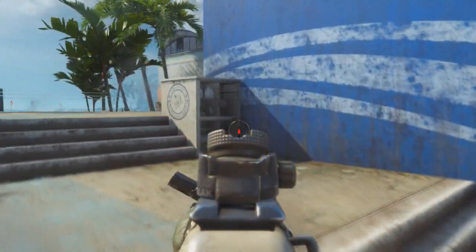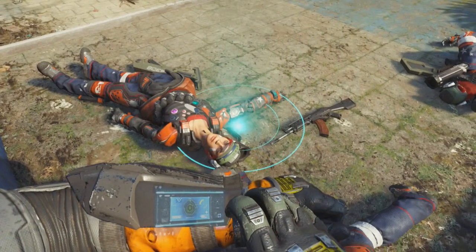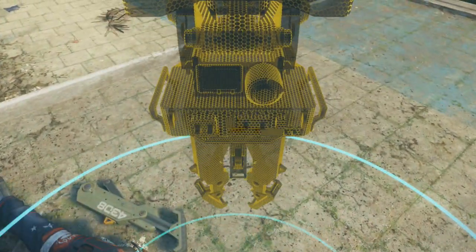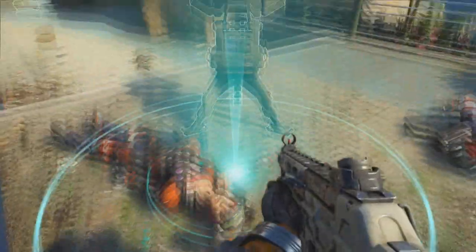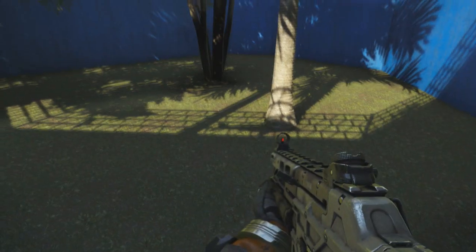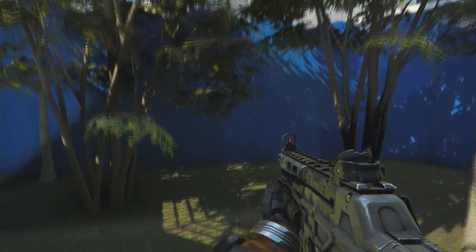You want to come over to this location on Aquarium and you want to call in your care package, then place down your guardian. If you actually do this correctly — it's probably going to take a couple of tries — the care package will land and breach you halfway into the wall, and then all you need to do is hit your friend to fully breach inside.